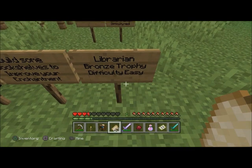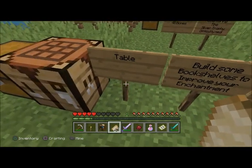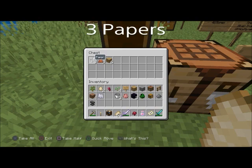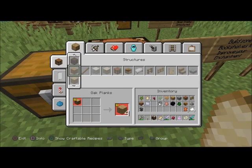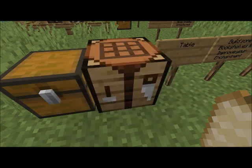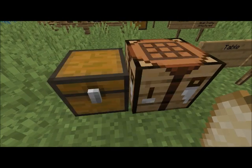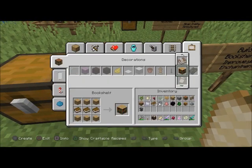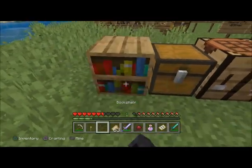'Library' — bronze trophy, difficulty easy. Build bookshelves to improve your enchantment table. To build one, you make books — you need nine pieces of paper from sugar canes and some leather. Then craft a bookshelf using six planks and three books. Place it and you should get it.